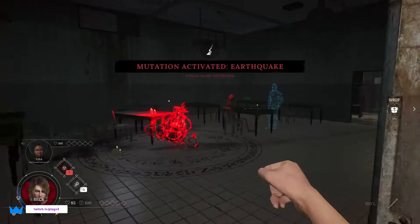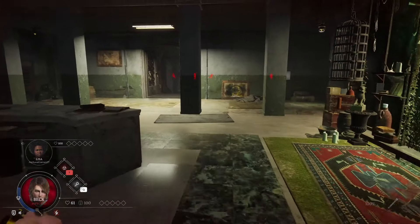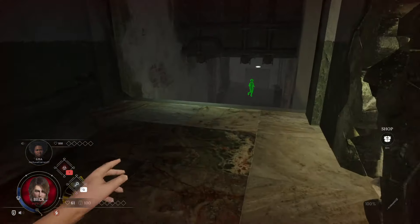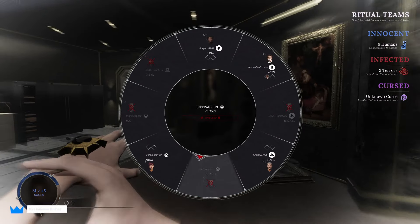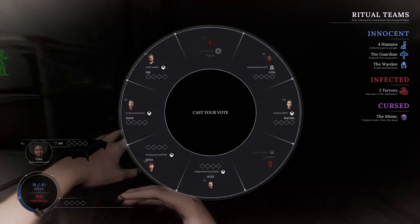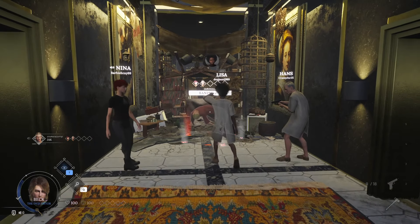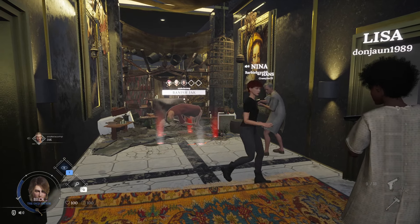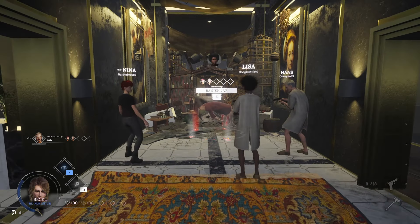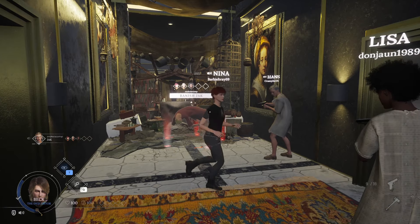When activating blood altars, sometimes an infected player may get caught coming from one of them. In this situation the innocents will need to cast their vote on who they believe it is. This can be done remotely using your vote keybind, or you can interact with the downed player — whether they've been downed by a pistol, melee, or even your fists — and cast a vote.